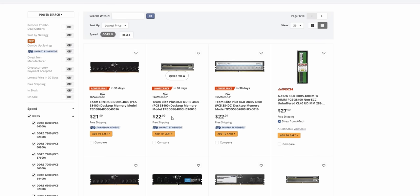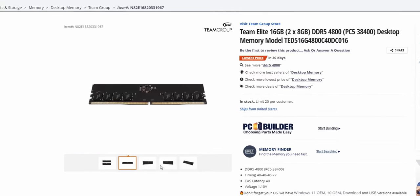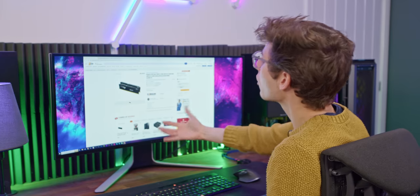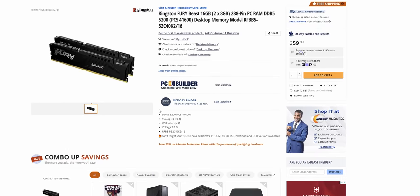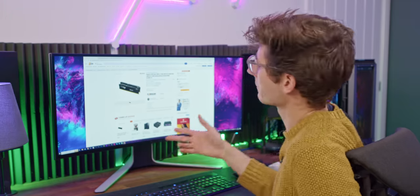Sorted by lowest price, you've got two choices for around $40. You can get the Team Group kit that doesn't have a heat spreader — it doesn't look as nice. Or if you spend a little bit more, which is what I'd feel more comfortable recommending, you can get this Kingston Fury kit at 5200MHz, 16 gigabytes. That's all we're going to need for gaming.